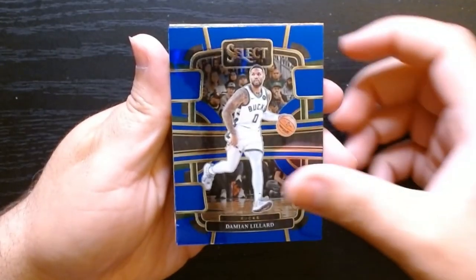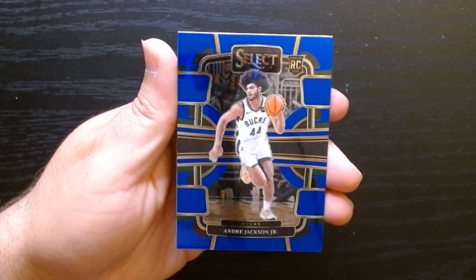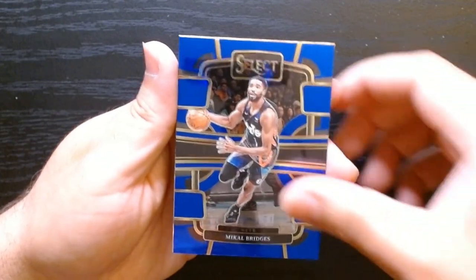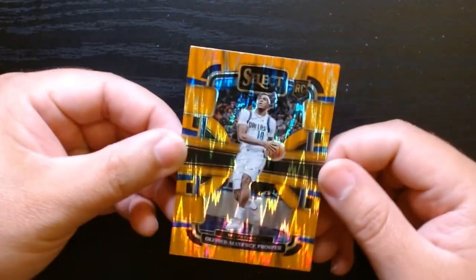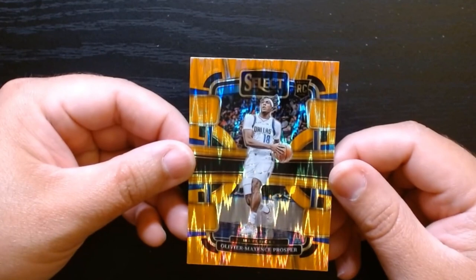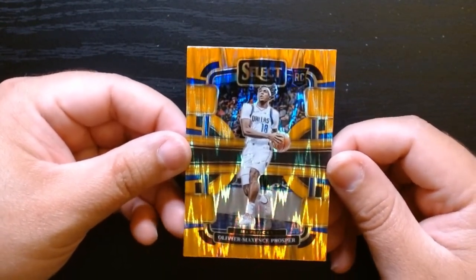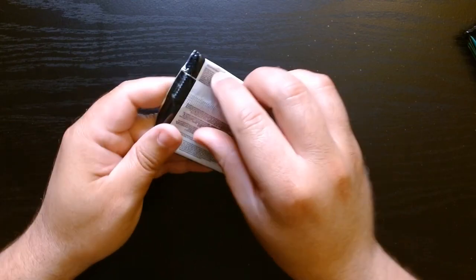Dame Time! Let's see if we can pull one of those mezzanines they were talking about. We got Andre Jackson Jr., Mikal Bridges, and one of those orange parallels — I can't remember if it's called Flash or something like that. Oliver Maxim Prosper — that's a name and a half — for your Dallas Mavericks. Let's get our third pack going.